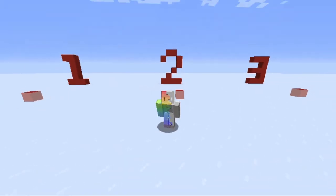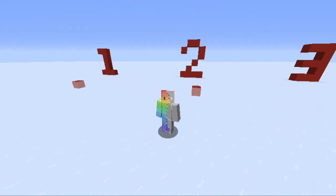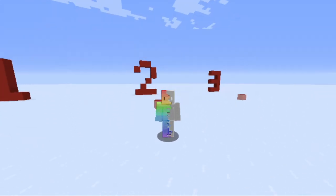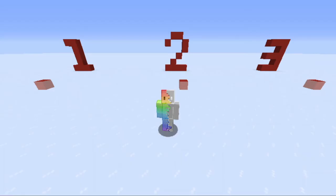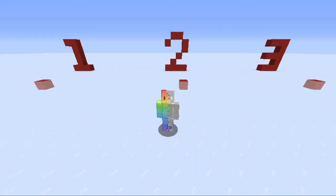Hello everyone, I am Mr. Games and welcome back to another tutorial. Today I am making a teleportation command — a warp command to be specific. In order to make this you need to have cheats enabled on your world since we are going to use command blocks. I also recommend using this for single player only since there is a chance it will break when using this in multiplayer.